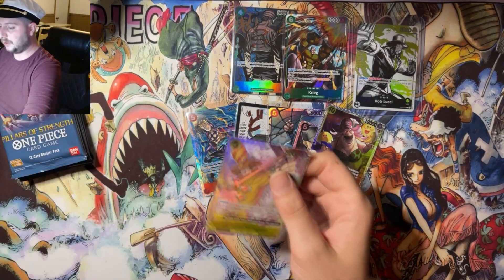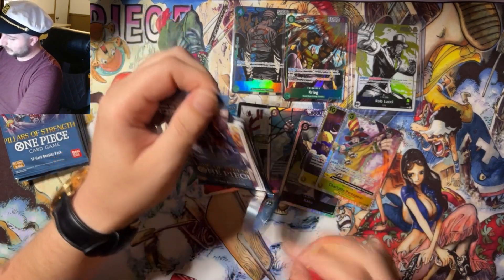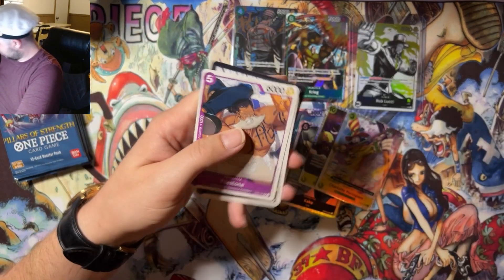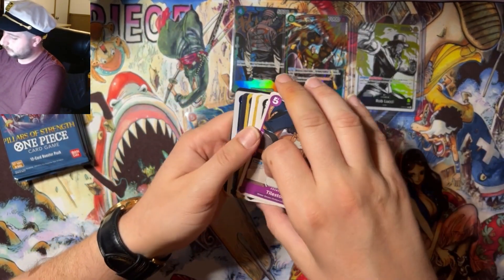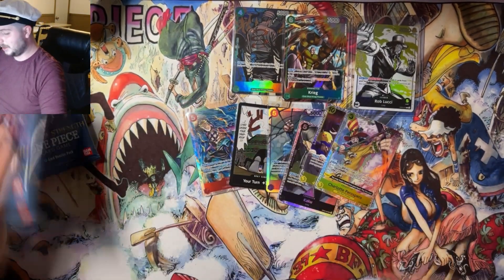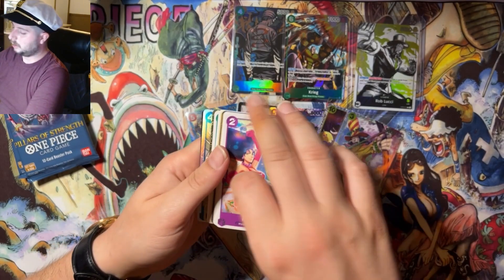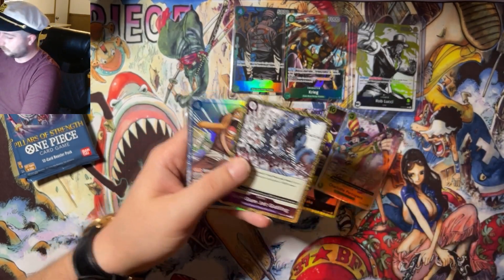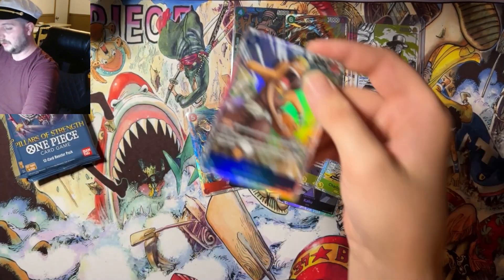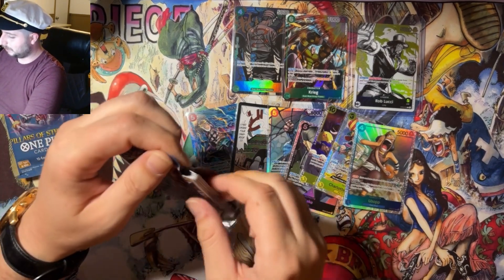Looks like we are going to hit Paris Sparrow — still one of the best SRs in the set, it's a very annoying card utilized properly. And Luchi leader — so that's fine. The box as far as big hits is pretty dead unless we hit one of the infamous four-hit boxes. But we're going to hit a Usopp SR.